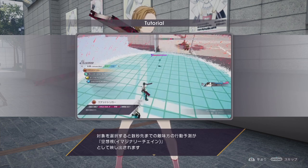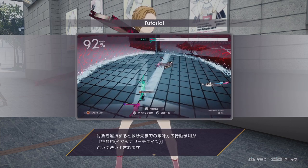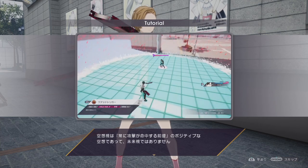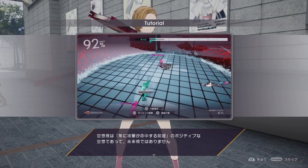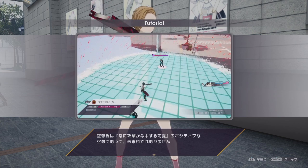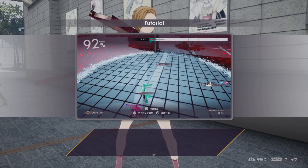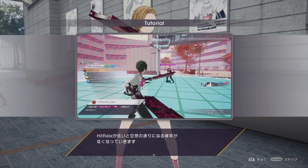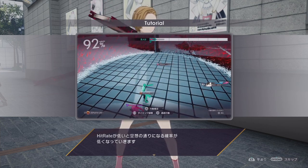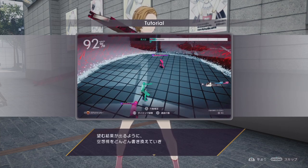When you choose an action, I guess you can see time a couple seconds ahead — it's not exactly the future, but kind of like a prediction. So it's not guaranteed. The lower the hit rate, the lower the chance that action will actually happen. So yeah, it's a prediction, not guaranteed.